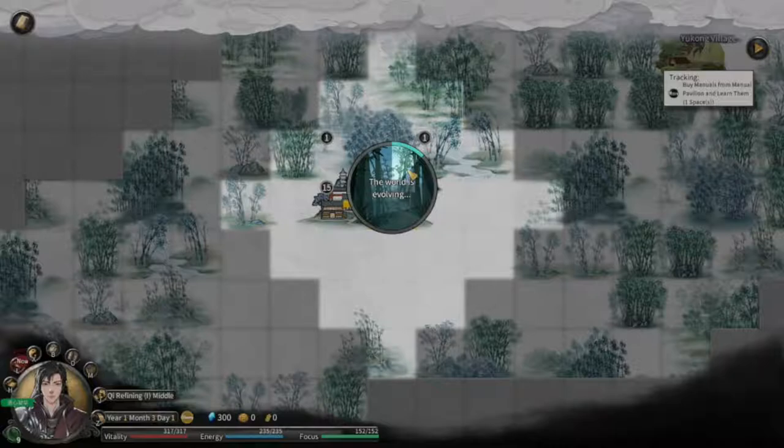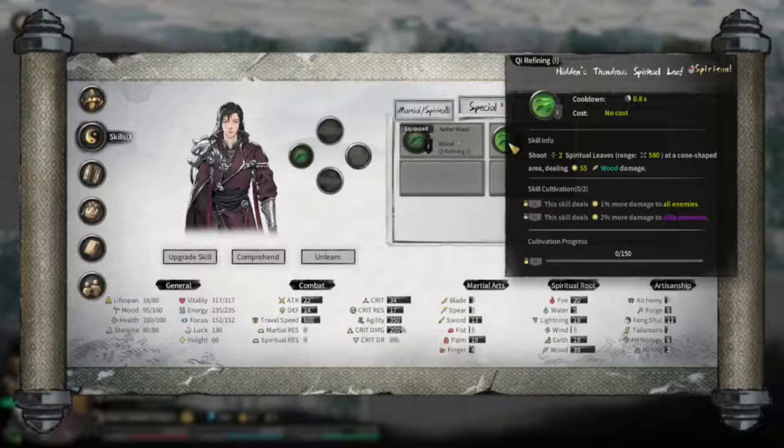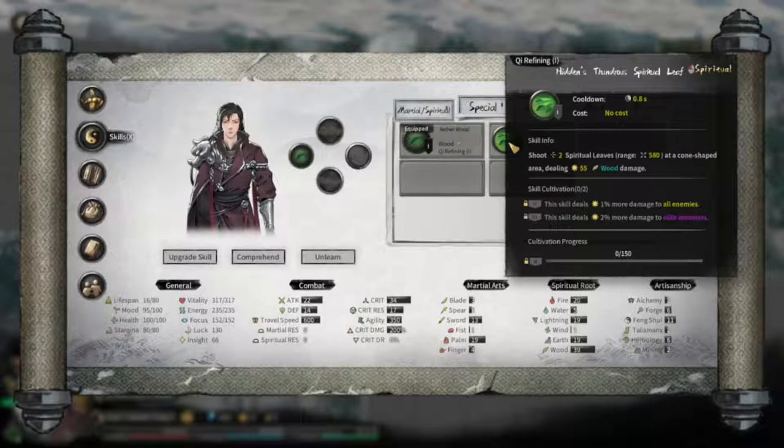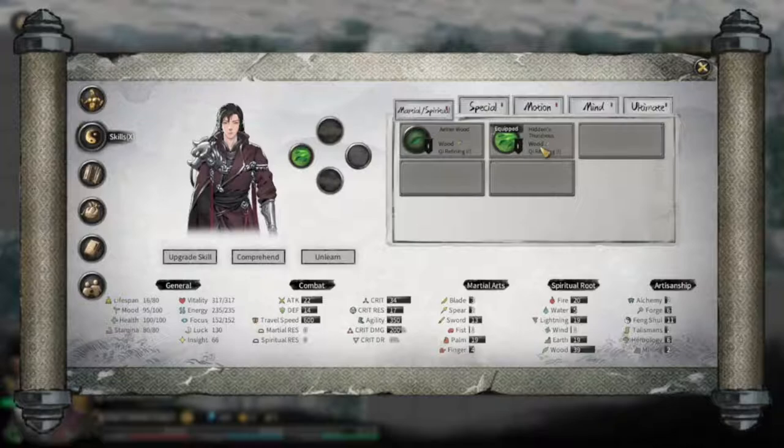We have learned a new skill. The Hidden Thunderous - I'm just gonna call it the Hidden Thunderous Spirit Leaf because I can't pronounce that one word. It's just Hidden Thunderous Wood. I'm such a child, I know. But we should also learn the ultimate skill.